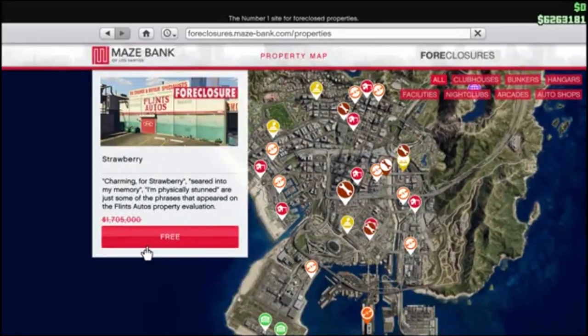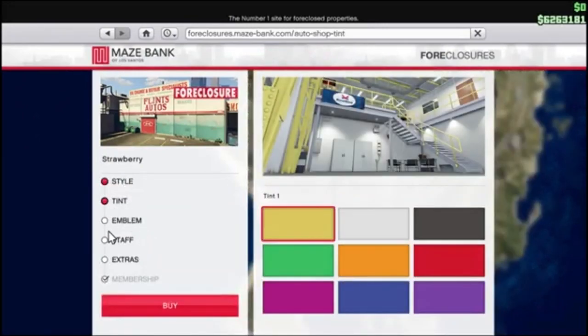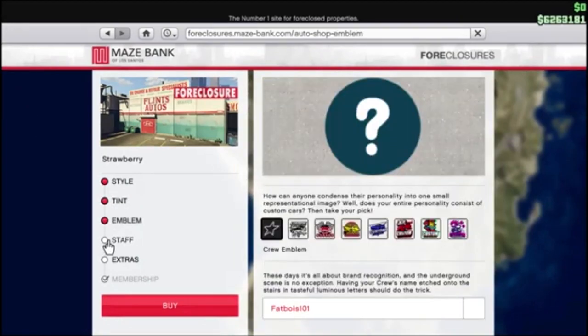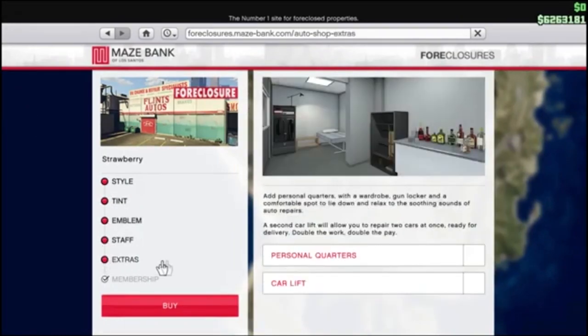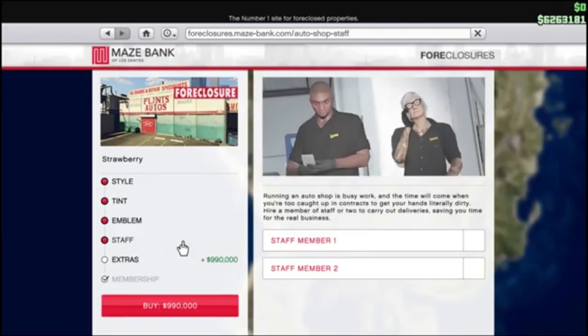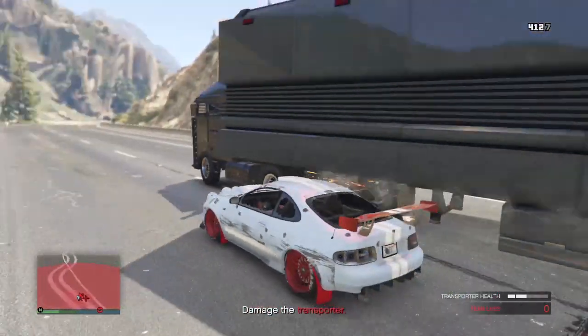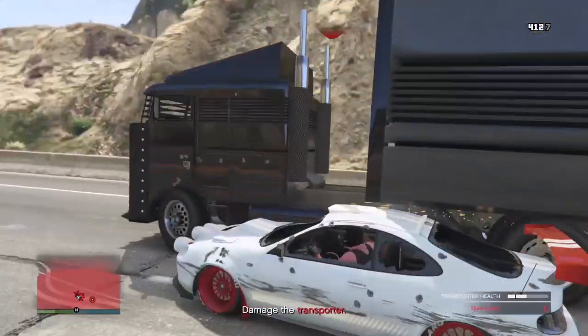Once you finish with everything, just whip out your phone in GTA Online and go to the foreclosure account, and you can purchase the free auto shop. The brand new auto shop is completely free — as you can see right here it says free. You get good things with the auto shop: you can do the brand new duplication glitch that gets you a whole lot of money, or if you're a legit GTA player you can just do the missions.